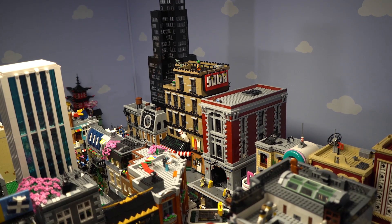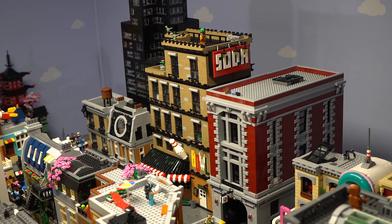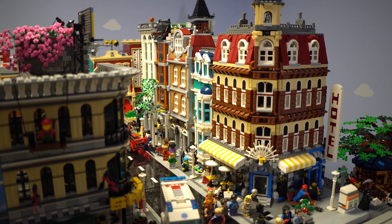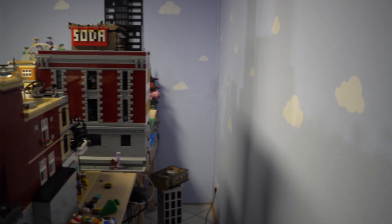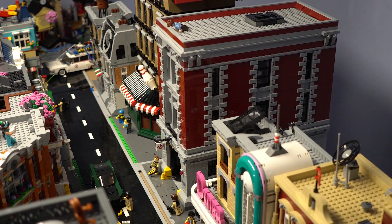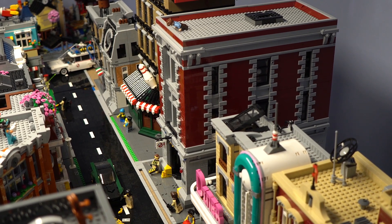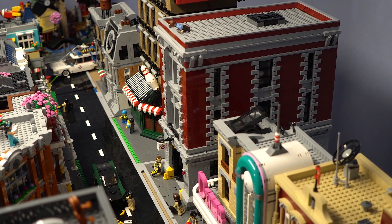I also reduced my central park mock building by one floor and switched the location with the bookshop. I think it works quite well. But the back of the city won't stay like this. The Ghostbusters headquarters goes back to its old location — I had placed it here temporarily.